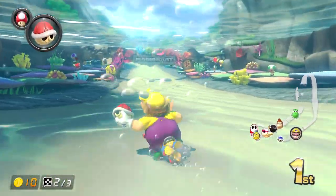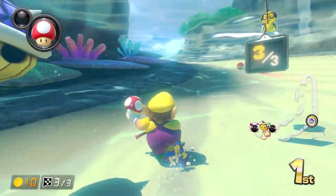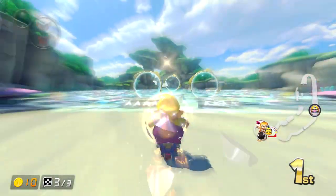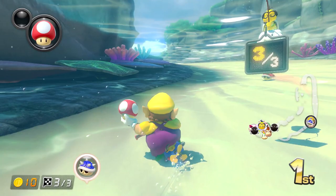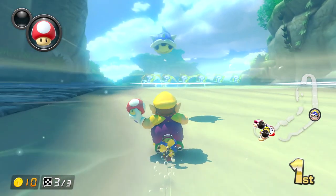However, if you want an easier way to dodge the blue shell with a mushroom, play this rhythm in your head. The first sound plays when the blue shell stops circling around you. The second sound plays as it begins to descend.